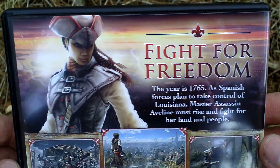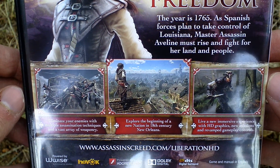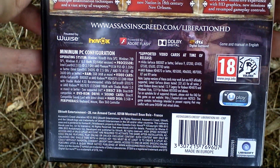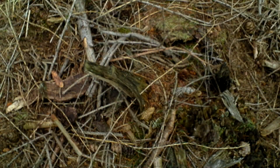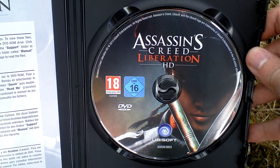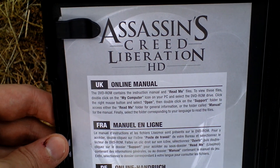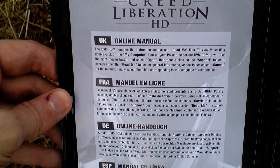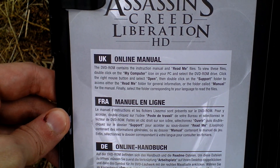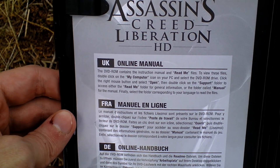On the back side you can see pictures of the game and text about the game. Now I open the DVD case, and inside we can see first of all the game itself on a DVD, and of course the installation card with a code on the back side, and a short mention of the manual in various European languages.